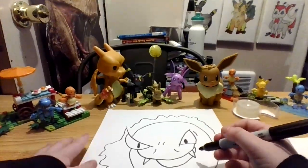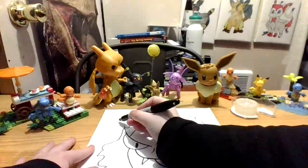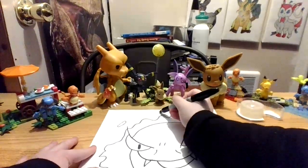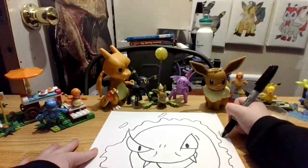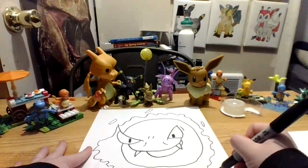Okay, so now let's draw the outline — or like the stuff that flies off of him. So one here. One here. One over here. One, two, and two down here.